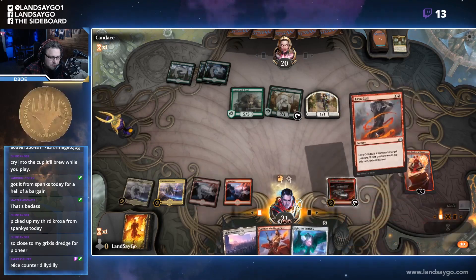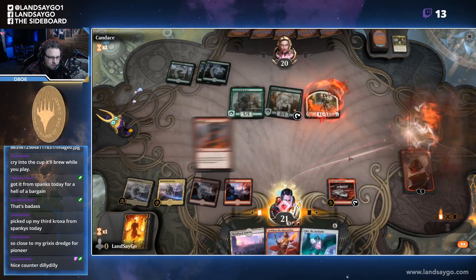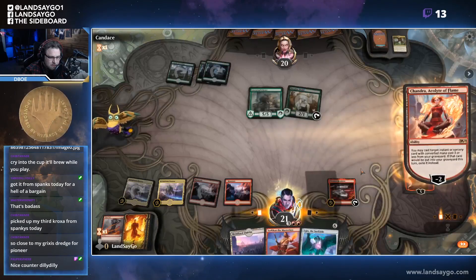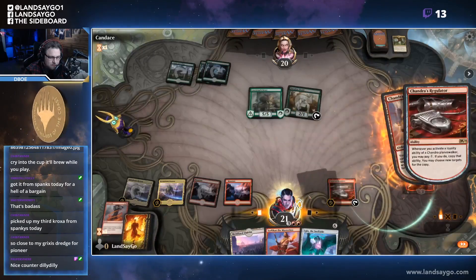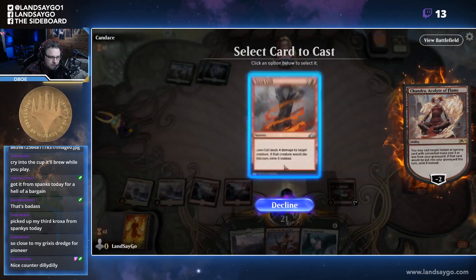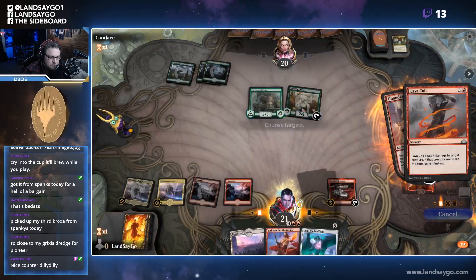Let us cast Lava Coil, let's kill you. Let's go ahead and actually neg down, cast Lava Coil again — decline to pay. You kill Paradise too.